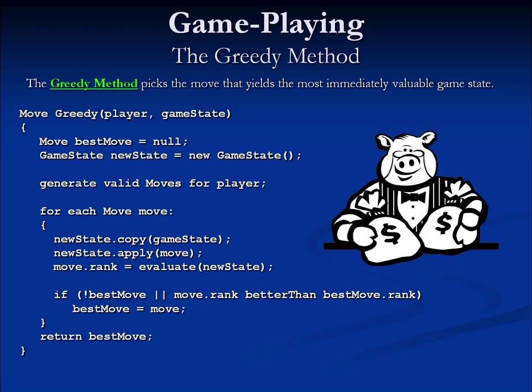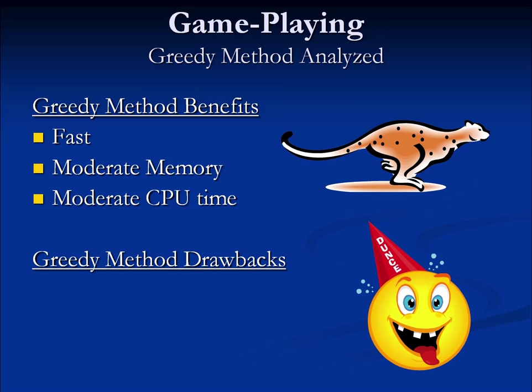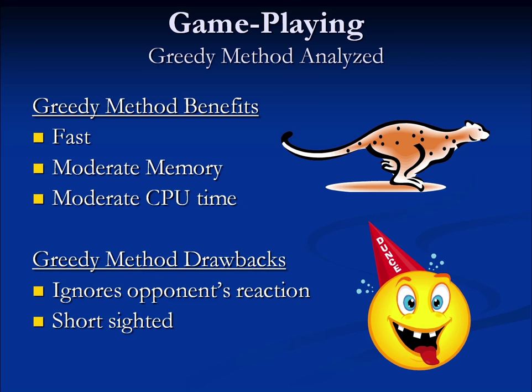There are real benefits to using the greedy method: it's fast, uses very little memory, and very little time. However, it has serious drawbacks — it completely ignores the opponent's reaction, so because it has no predictive ability, this AI will fall for almost any trap, since a trap looks good until you see the result. It also has no long-term strategy and tends to be very short-sighted. That said, the greedy method can work effectively for novice or beginner players. At first the greedy AI will beat the player, but over time the player will learn to set traps, reinforcing strategic approaches. Eventually the player masters the greedy AI and can move on to a more difficult one.